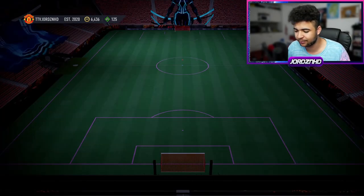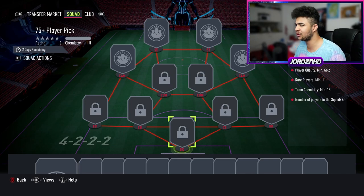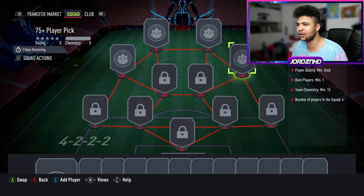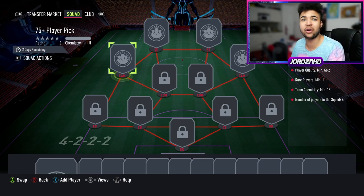Let's have a quick look at what you need to do for the 75 plus player pick SBC. Benfica minimum 1, 15k overall, and they have to be gold. So this is really easy. I'll get one done so you guys can kind of see what you can expect from these packs.